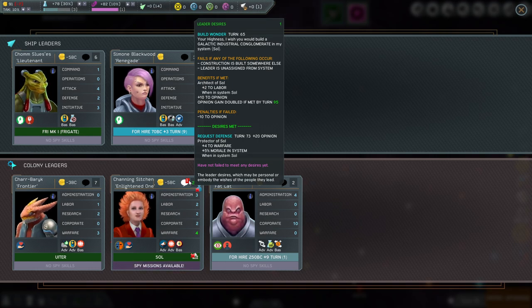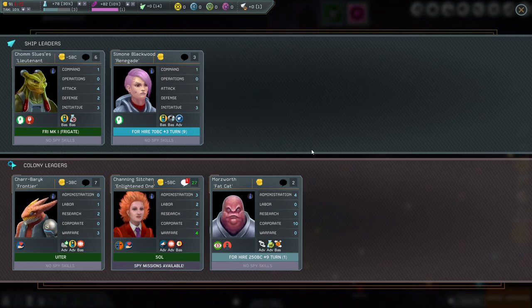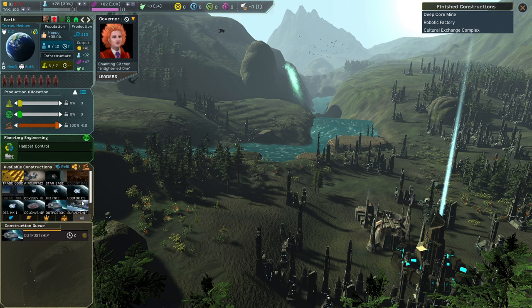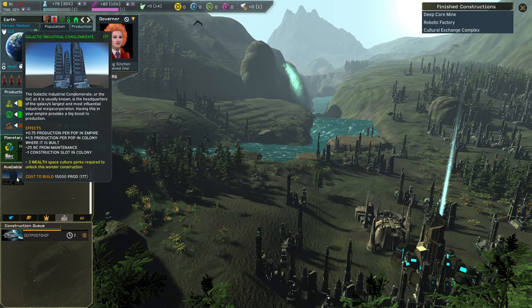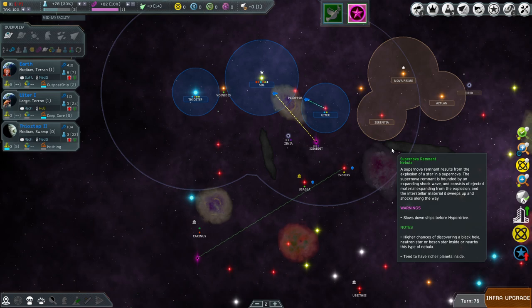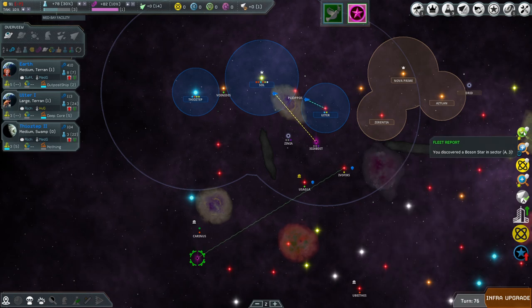The wonder fails if construction is built somewhere else — since it's a wonder, you can only build one in the whole galaxy — or if the leader is unassigned from the system. We should probably do this now. On Earth we have it researched. We need three wealth and space culture — we have one space culture and are one turn away from picking another. Let's keep that in mind, then maybe a star base after.